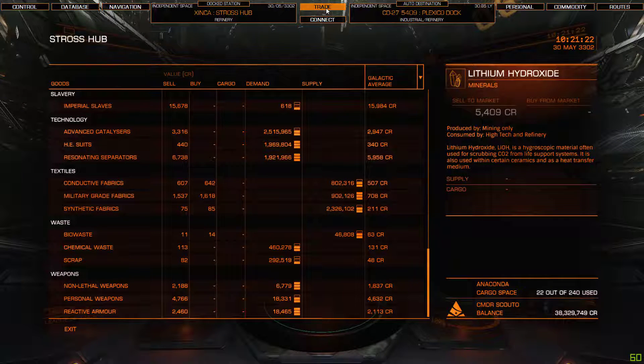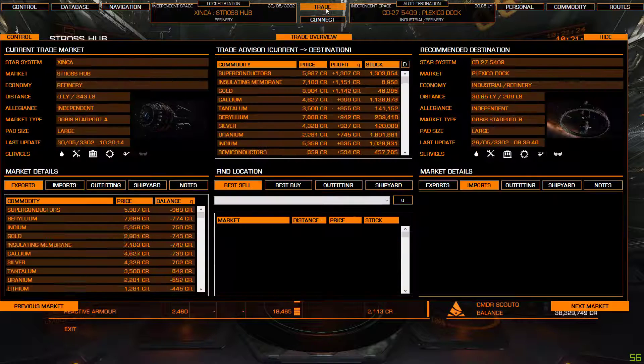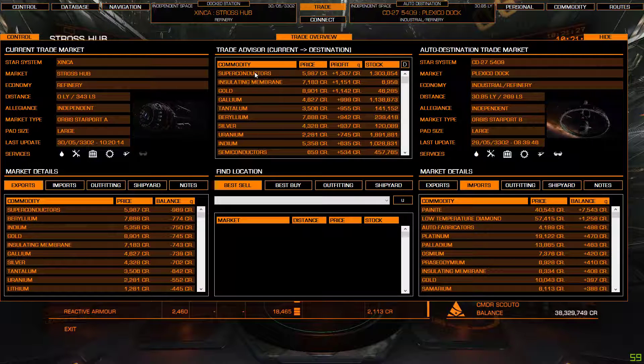It'll tell you here, but to see exactly what you're doing, just left click on the trade button. It'll give you information on the current station you're in and your destination station and all their prices. The centre section shows the information for what you want to pick up — it's recommended superconductors, and I will get 1,300 credits profit per tonne if I take superconductors from Strussup to Plexco Dock.